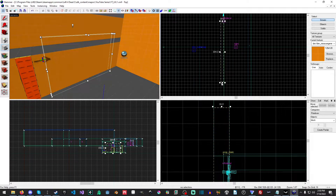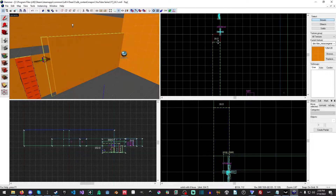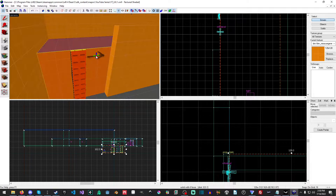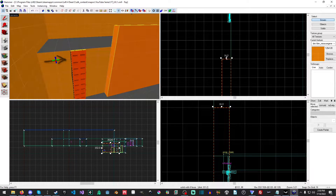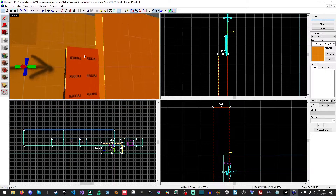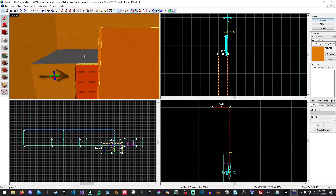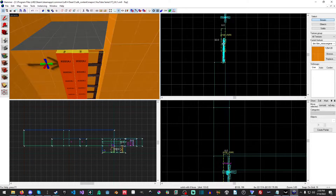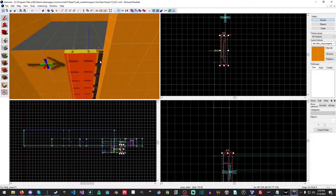Now we'll just draw ourselves a nice little brush, hit Enter, then go into the selection tool. I'm going to move it back. Actually, I think I'll just move it so it's straight up on top there. Okay, not a lot of room but should be okay. Actually that will probably drive me a little crazy — let me lower the grid down to eight and shift everything over.